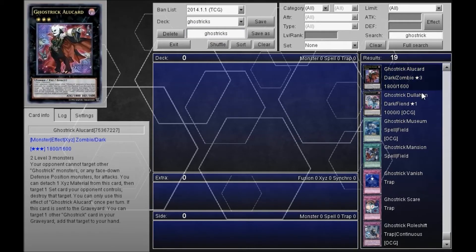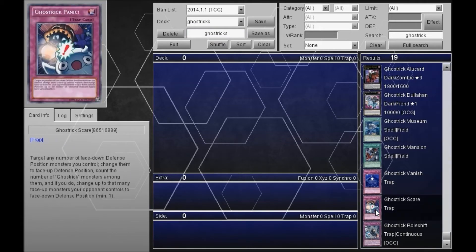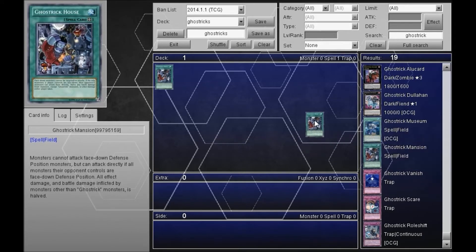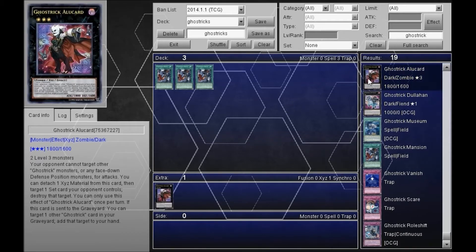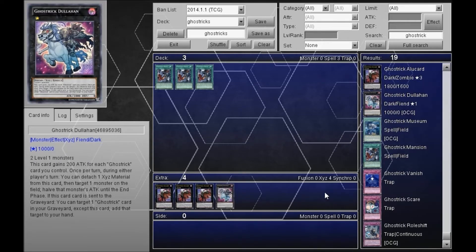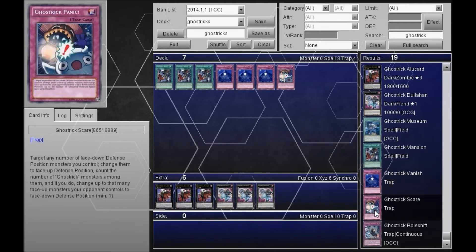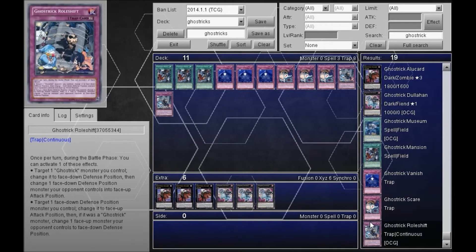Ghost Tricks is a fairly new archetype; they got a lot of stuff. They got the mansion, which forces both players to attack directly. They got a boss monster Xyz which I think you need to run three of, and then their Dullahan, which is just so good. They also have a trap card that protects your stuff — and more protection, more protection.